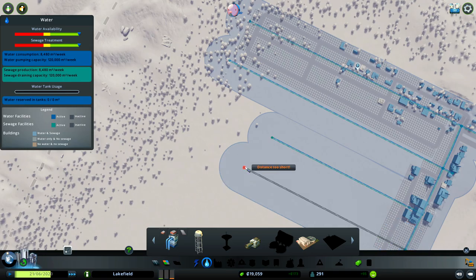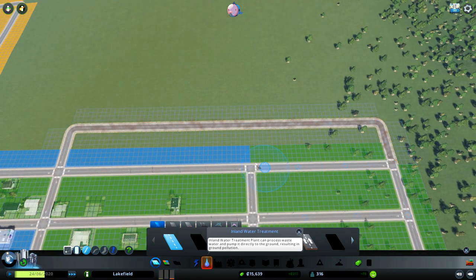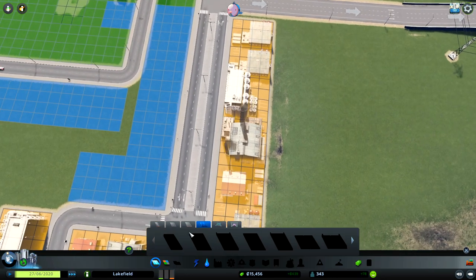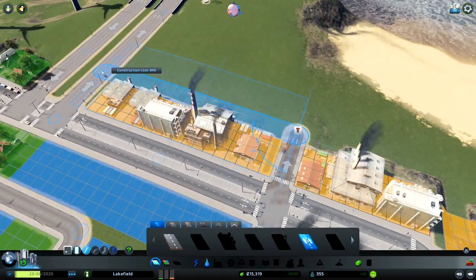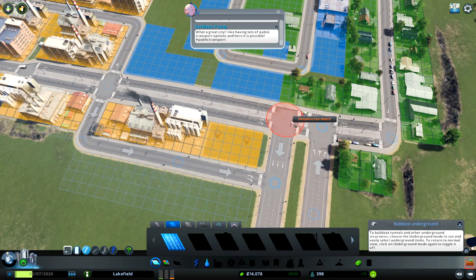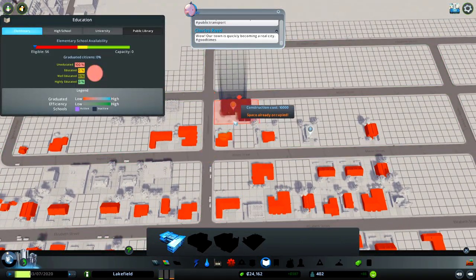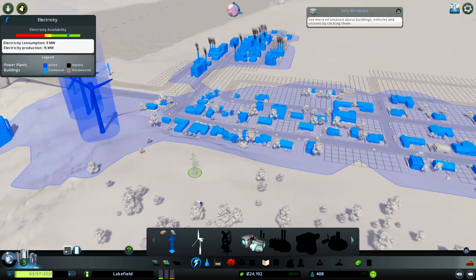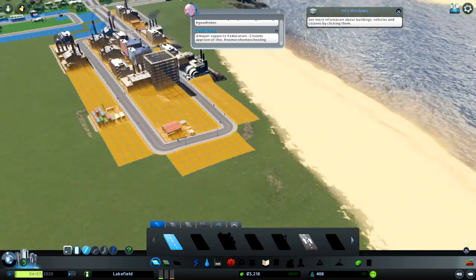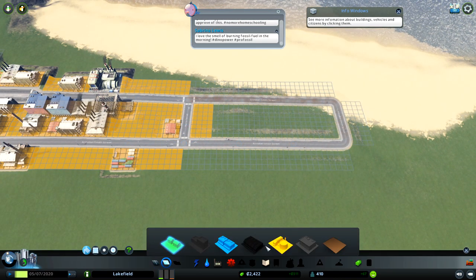The challenge is very interesting because there is a money issue. You can build fast and create a very big city, but your people are not going to move in very fast. Schools are here — we need this. Let's check electricity, we're okay so far. Coal power plant — let's build it immediately, electricity is expensive. I'm going to continue to expand the city.